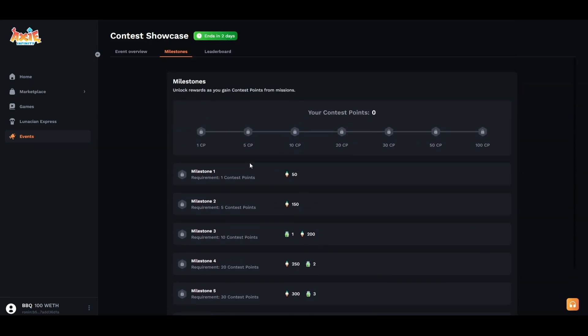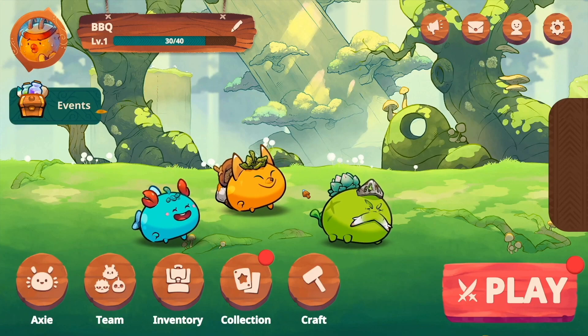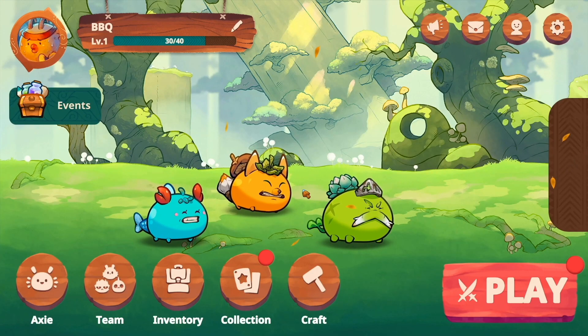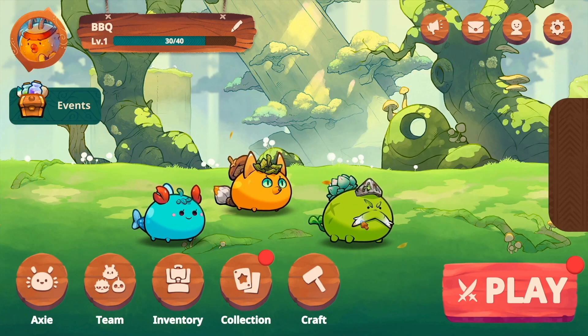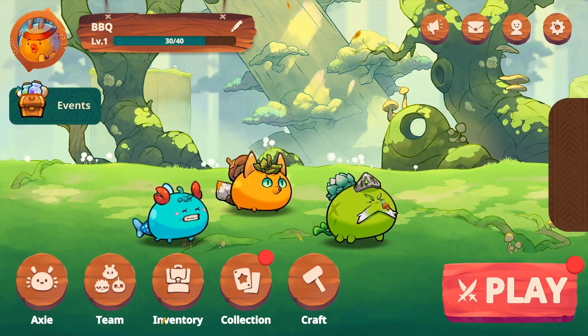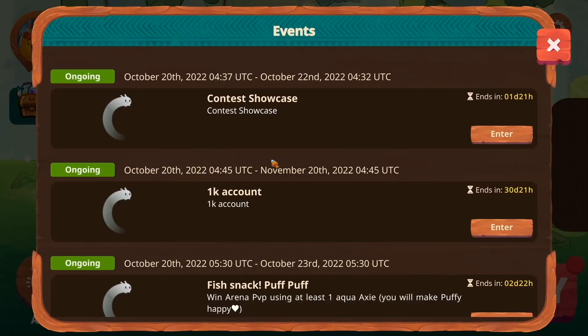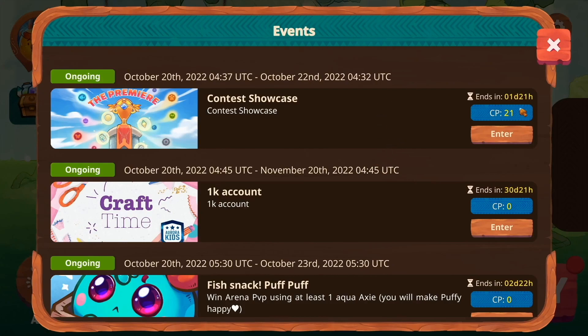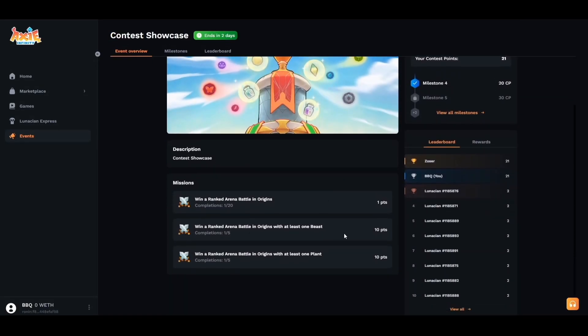Now I'm going to go and complete my first mission and then come back and show you guys what happens next. So we just got our first win in the arena and we were able to use our starter Axie Bubba, which is a beast, and our starter Axie Oleg, which is a plant — so we get three for one. We did three missions in one arena battle. Heading back to app.axi to claim our contest points: it now shows 21 points. That's 10 points for using a beast Axie, 10 points for using a plant Axie, and one point for getting a win. We completed one of each completion.